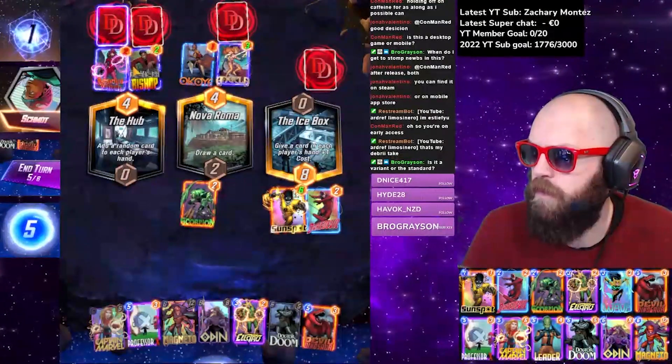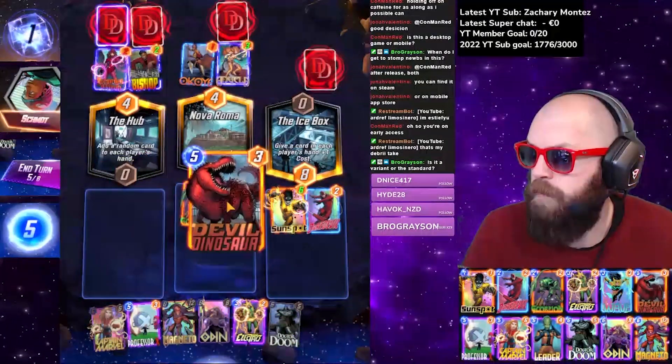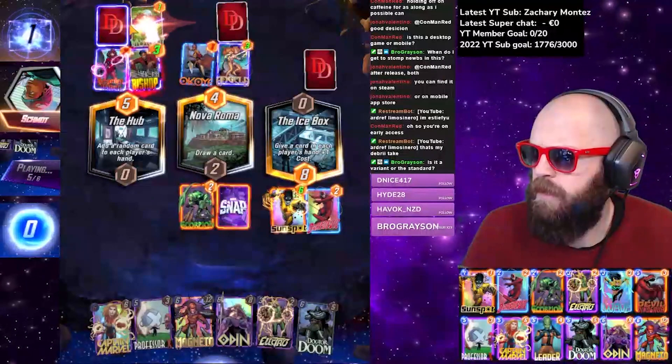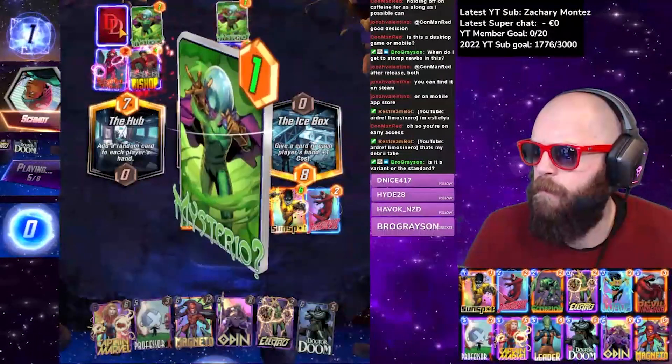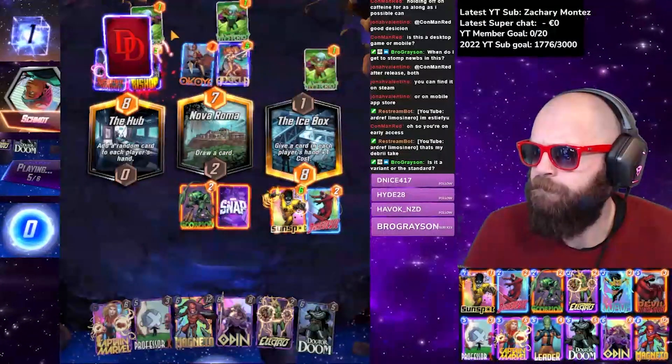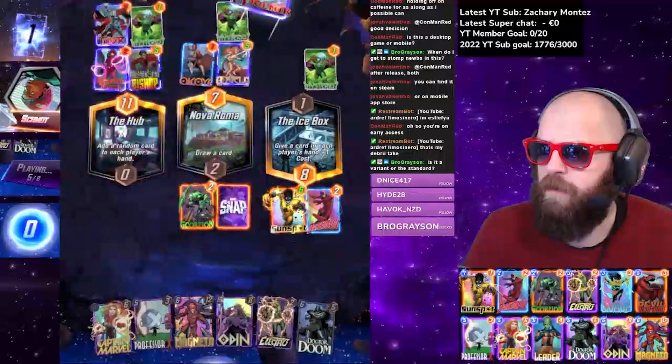You play at the same time in this game, which is cool — it speeds things up. You don't take a turn, then your opponent takes a turn; you both go at the same time, which makes the game skip along nicely. Thor, and then he's playing Mysterio — I don't think this is the real Mysterio. I think he's competing for these two locations, so I'm going to play Devil Dino in the middle because I think that's where his biggest power is going to be.